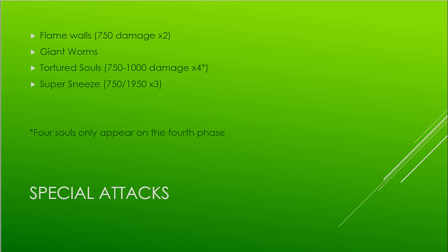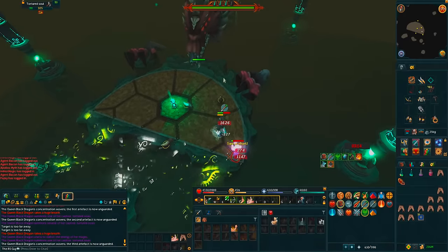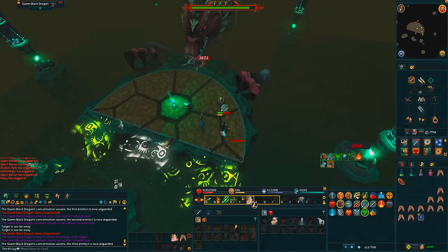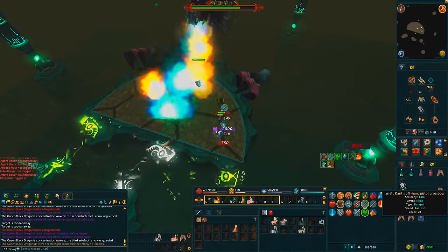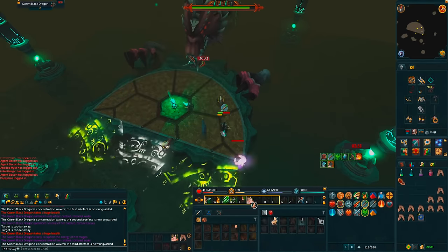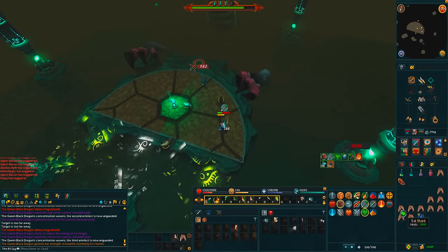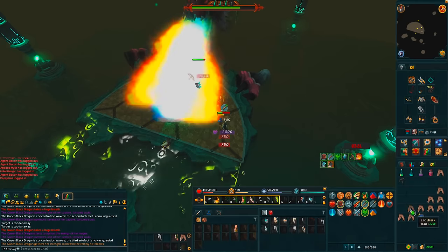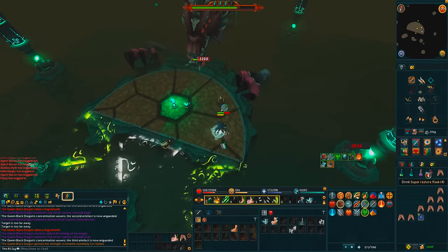Last is the super sneeze. When you see the message in the chat box, instantly put on your anti-dragon shield or it will be very, very bad. You also need to stand towards the sides of the arena — especially important during a melee kill. Put on your shield and tank it. There's no way to dodge the 750 hits, but if you're standing in the middle of the arena you get hit a lot more than 750, and if you're not anti-fired with the shield in the middle, you're going to die.